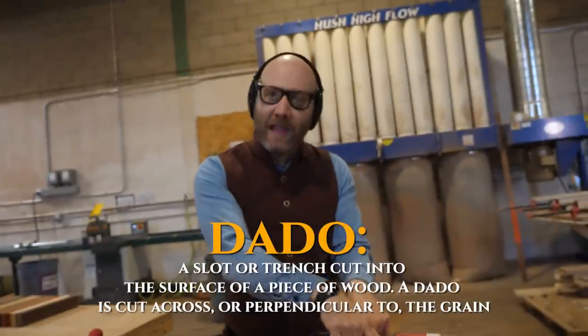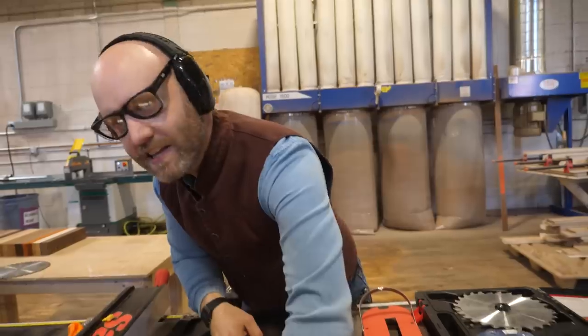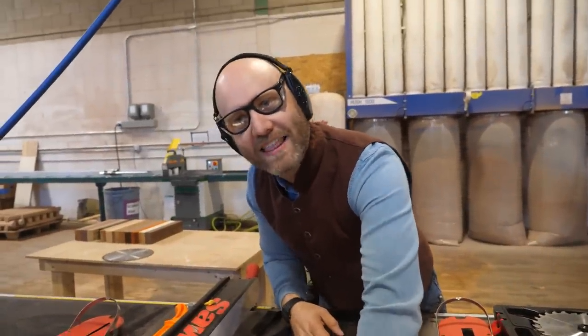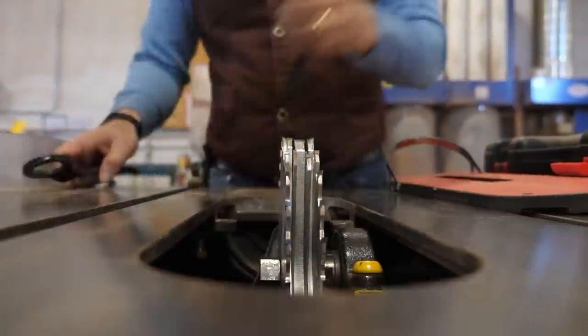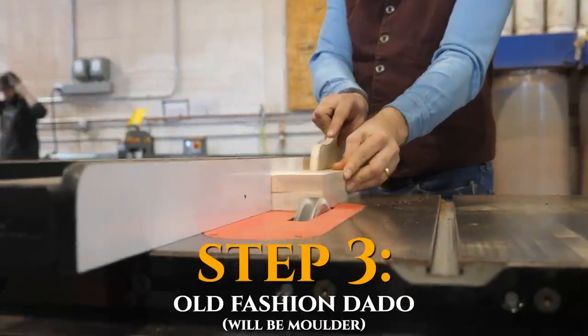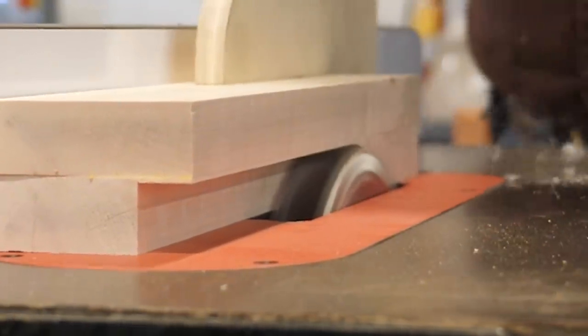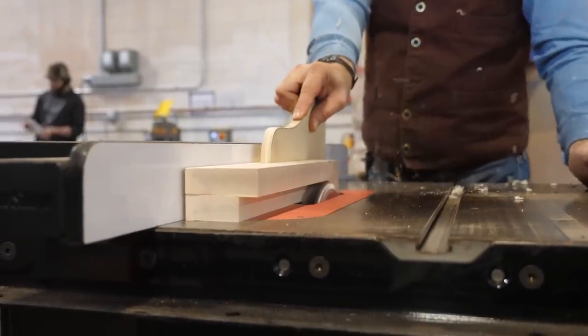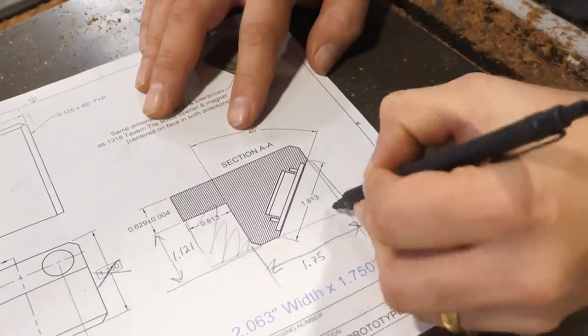We're cutting out this big chunk — it's called a dado. We've got a dado blade set, which is basically a bunch of blades that stack up so you can take a big chunk out of a piece of wood. You literally have to take apart half the saw to use this — it's a pain in the ass. I think I just cut this out. Now I'm cutting this 45, and that's where the little bottle opener actually comes.